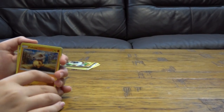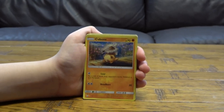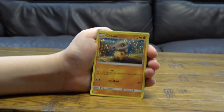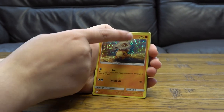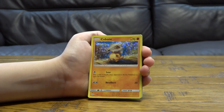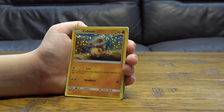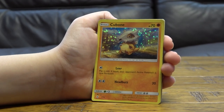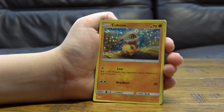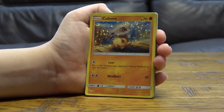Cubone Holo — basic, 70 HP. Wait, why is the fighting energy red? It's an old one. For one energy, Leer: flip a coin — if heads, your opponent's active Pokémon is now paralyzed. For two energy, Headbutt does 20 damage.